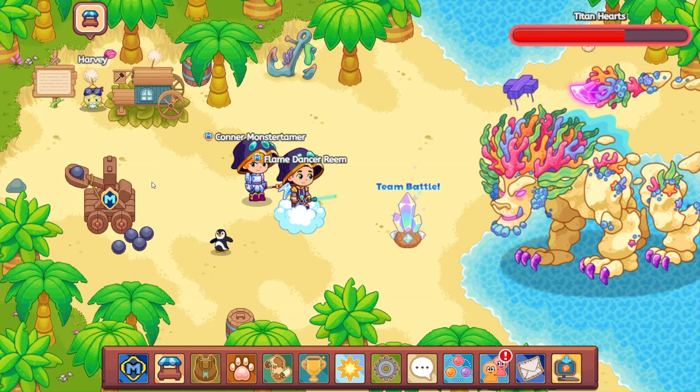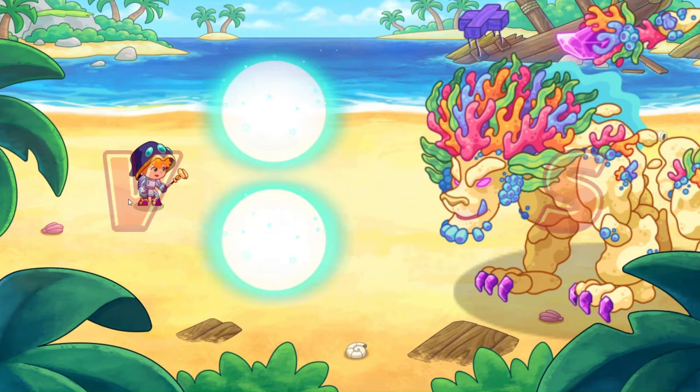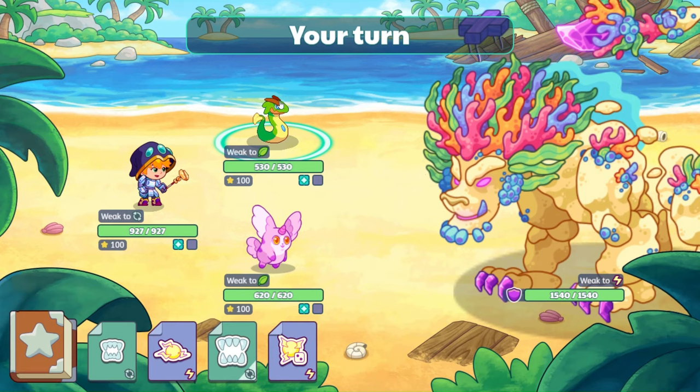Let's go ahead and begin and talk about the pets that make this such an easy and quick battle. Evalotus and Nabloff are by far the two best pets to work with.